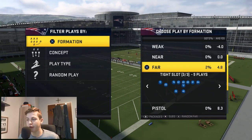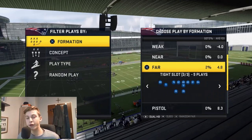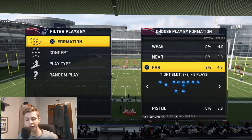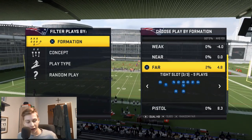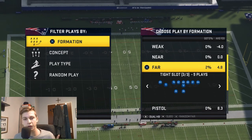In Madden Ultimate Team we want to have a wide receiver in at fullback, so we're going to press the right stick to the right three times. If you have a specific lineup tweak in your MUT, this is then going to put a wide receiver in at your fullback. I've broken this down in a couple of videos — I went specifically into that tip in one of them.